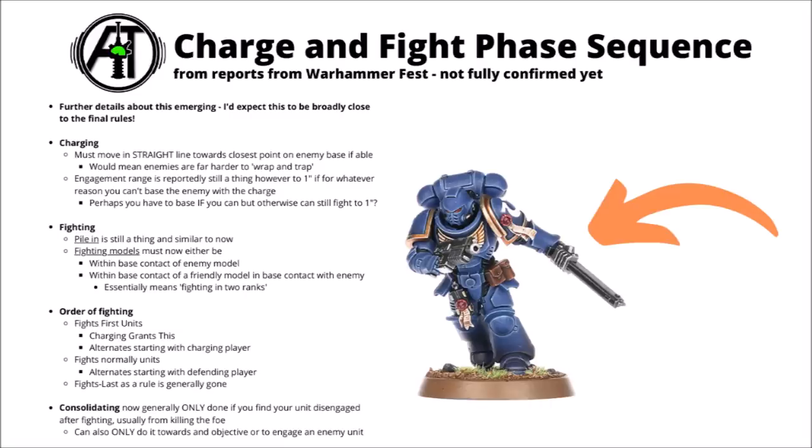Apparently the order of fighting is broken down into units that fight first and units that fight normally. Charging gives you fights first still. The fights first units get to alternate, starting with the charging player, so you still get to fight first with a charging unit. Enemy fights first rules would only come into effect if you're charging with multiple units across the map. Then the fights normally units get to go, alternating starting with the opposing player as it is at the moment. The fights last rule is basically gone altogether, along with all the weirdness that came from it. Finally, consolidating is a bit more limited — generally only done if your unit finds itself disengaged from combat after killing your foe. You can only consolidate if it would bring you into engagement range with an enemy, or if it'll get you onto an objective marker.